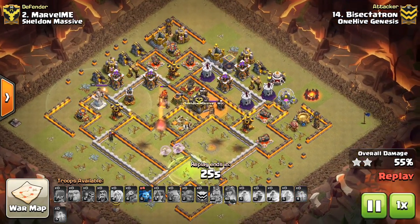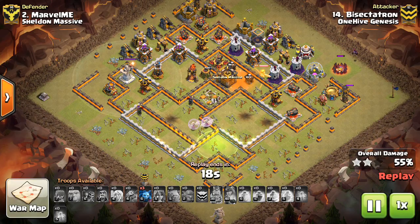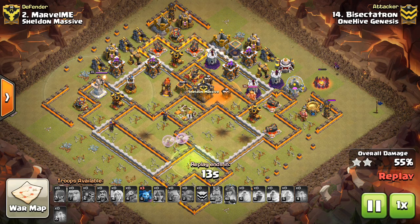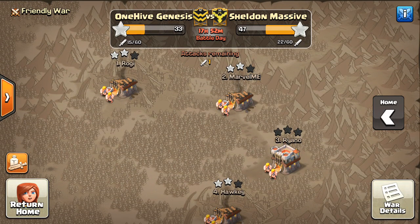55-56%. This guy had his Teslas in like three of the corners of the base, which definitely defends against the minions I was hoping to drop on the outside, but at least I got the army camp taken out and that'll get me to 56%. Not too bad. I guess I'll do another 10v11 and hopefully that goes for two-star as well this war. Thanks for watching, and I'll see you guys in the next video. Let me know what you think in the comments. Until next time, Sactatron out. Bye.